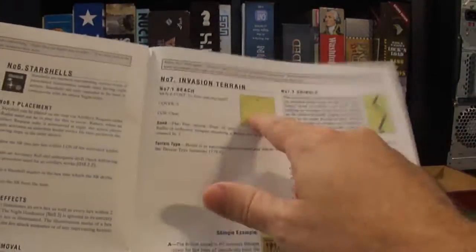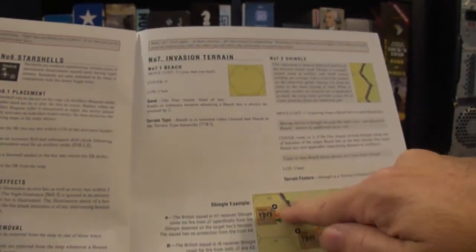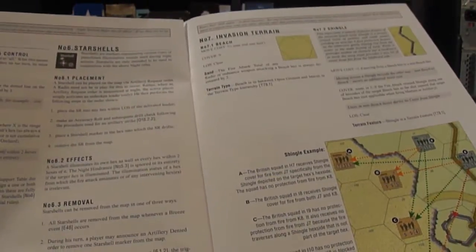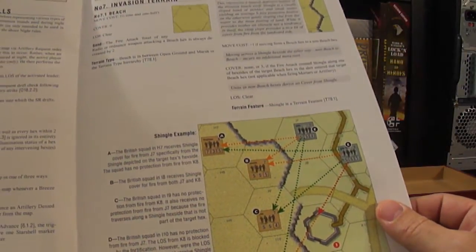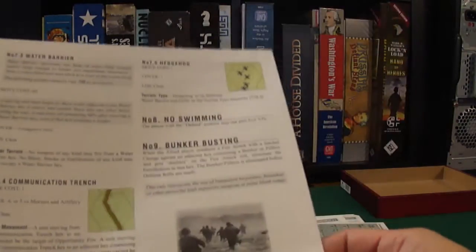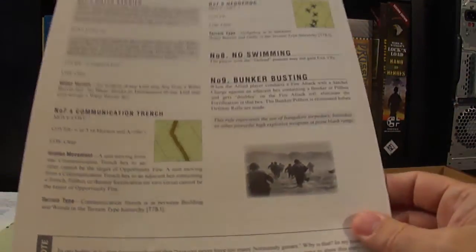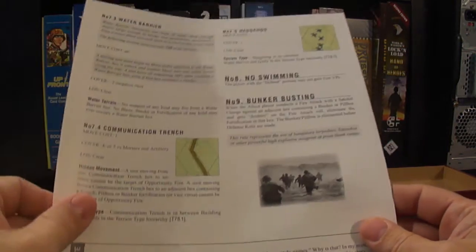There's some beach cost here, which is one and a half movement. And shingles, which are these edges here, and there are some rules that apply to that. It seems very similar to the hedgerows — if you're adjacent to it, it helps. And communications trench, which is new I believe. Hedgehogs. And satchels against bunkers kill it on a double six, but that would be very difficult to get.